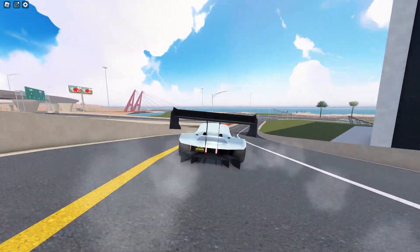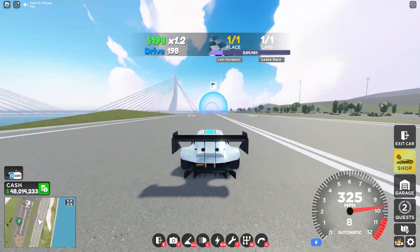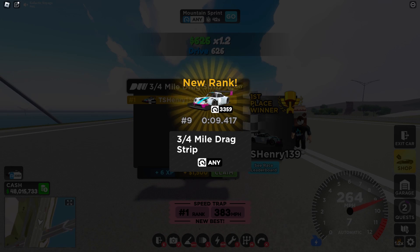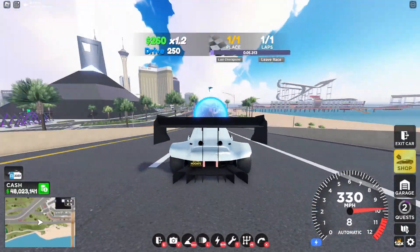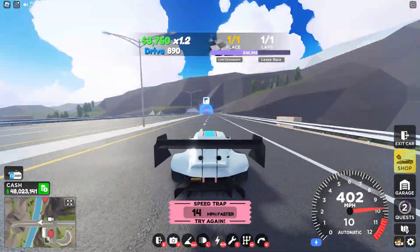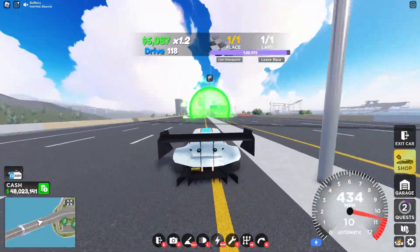How does it perform in races? In the drag strip race, you can get records around 9.4 seconds with boost — that's very quick for a non-dragster car. And in the around-the-world race, you can achieve records around 1 minute and 30 seconds easily. Just remember to brake early before the last corner.